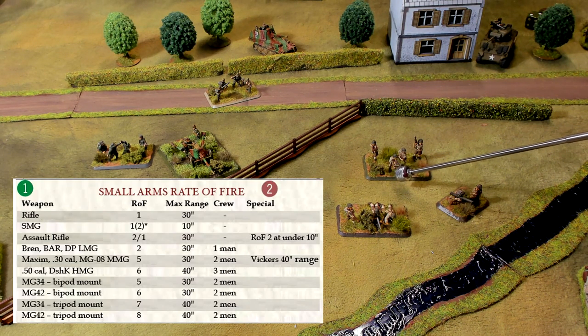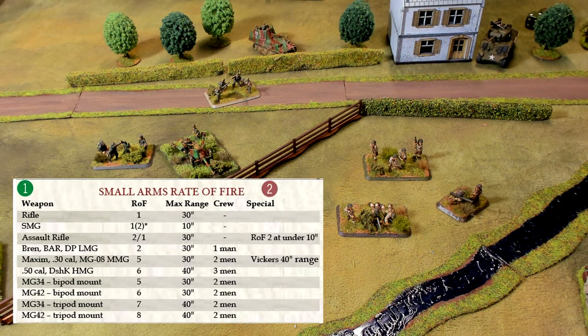The next weapon is the submachine gun. Normally your squad leaders, team leaders, and officers might be carrying one. Submachine guns include the Thompson, the Sten gun, the PPSH, the MP38, and the MP40. Because they fire a higher caliber bullet — like a 9mm or a .45 — they don't have the same range as a .303 or .30-06. Their range is only 10 inches, as opposed to the 30 inches of a rifle.